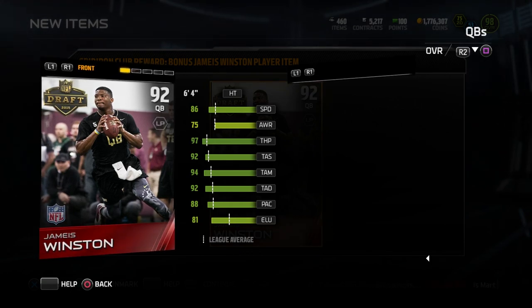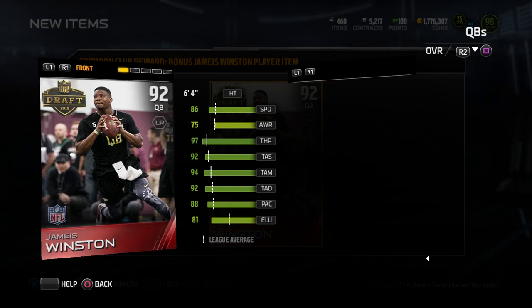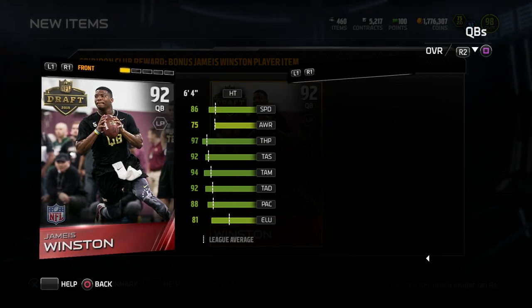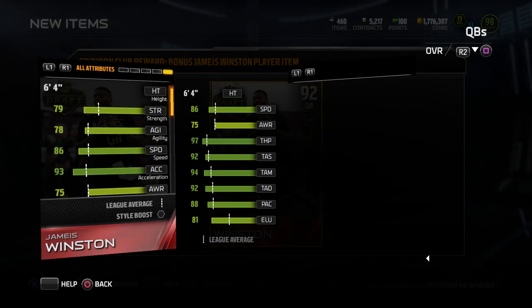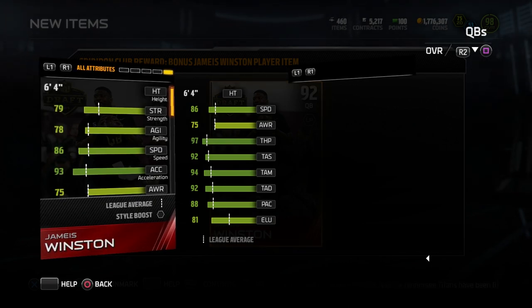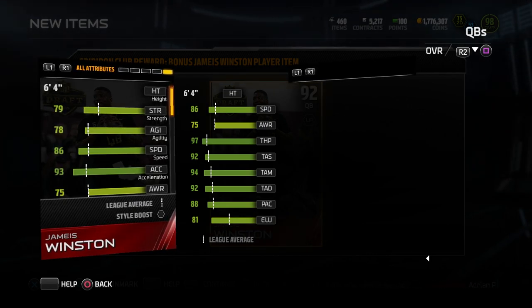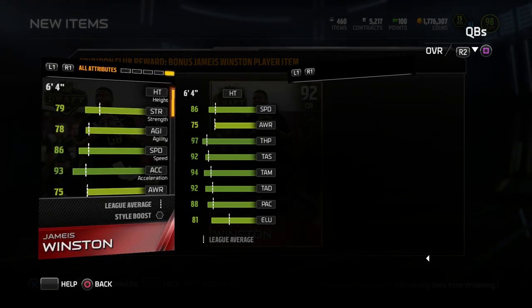Really the point is we need to look at some of these attributes. First of all, his speed: 86 speed. I want to point something out here, and this is going to sound like a potentially unpopular opinion to some people, but Jameis Winston should not have anywhere near 86 speed. This guy is not known as a mobile quarterback — he's an extremely accurate quarterback. He makes good decisions on the field for the most part, he's a great leader, he's got a big arm. But speed is not really one of those attributes. This guy ran a slower 40-yard dash than Peyton Manning, and Peyton Manning doesn't have any 86 speed quarterback card. I mean, it's crazy.